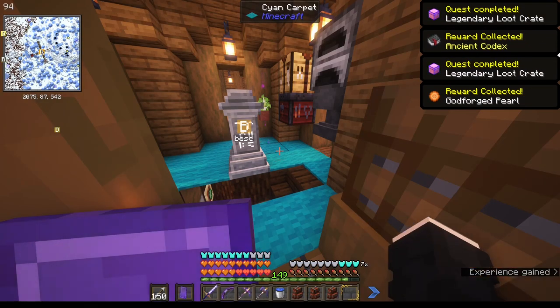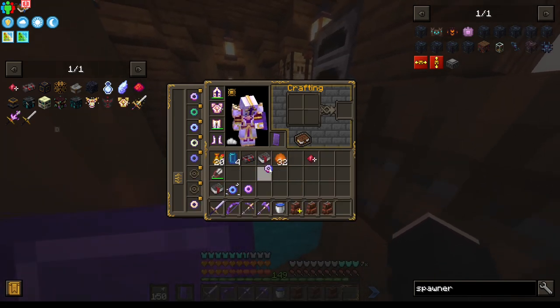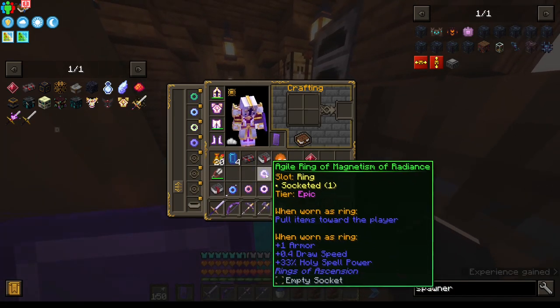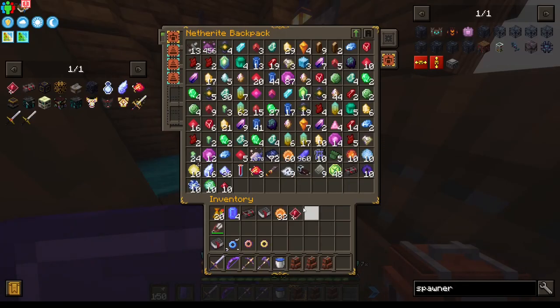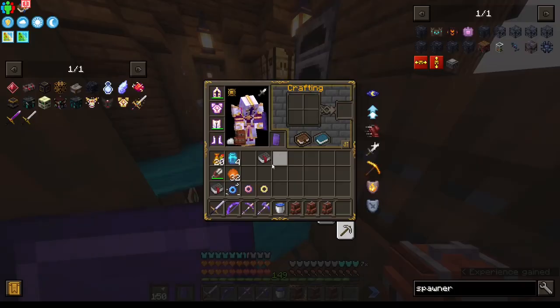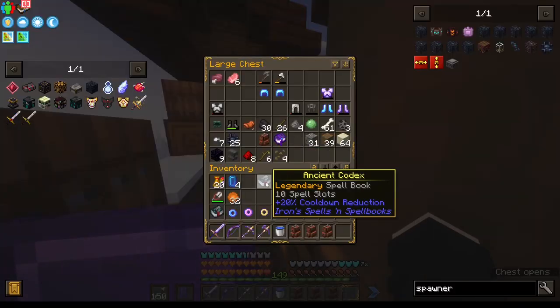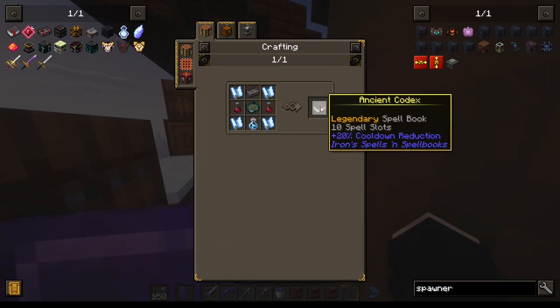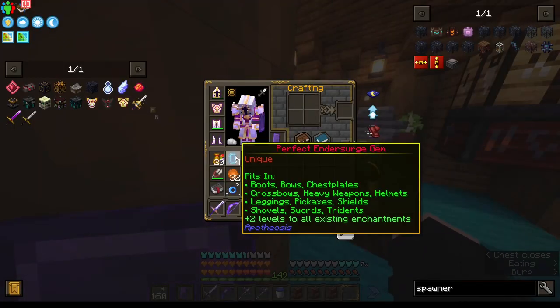We got both of the mythic rings, which is dope. We only have space for one right now because I have the magnetism ring, but I need to upgrade these guys too. I got another ancient codex — can I break that down into something? It doesn't look like it. Oh wait, you need the ruined book, which is tough to make.